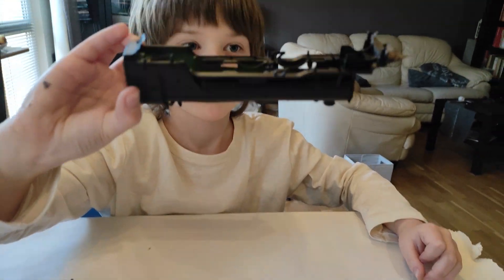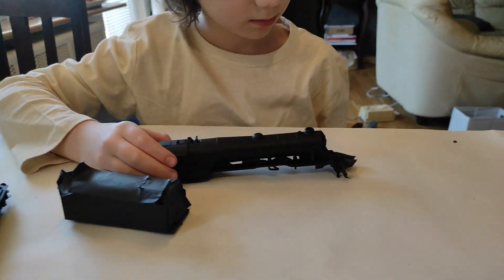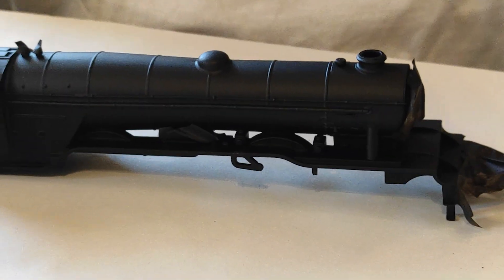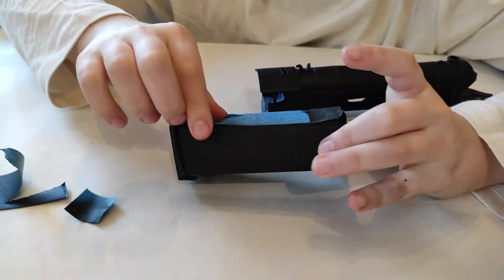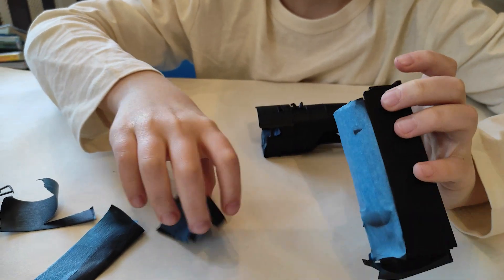In 1959, Flying Scotsman was given an overhaul and fitted with a double chimney. This modification wasn't too great because the smoke flew everywhere and blinded the crew. You can see me unmasking Scott, and in 1962 it was given German-style smoke deflectors.